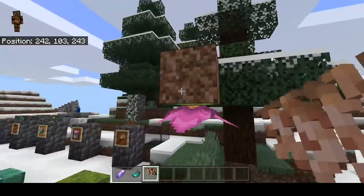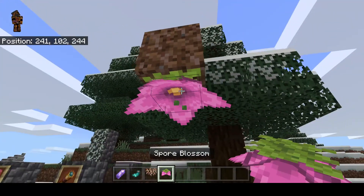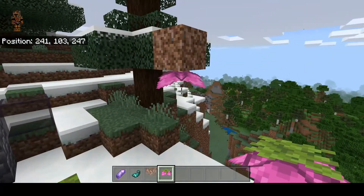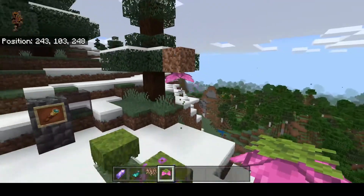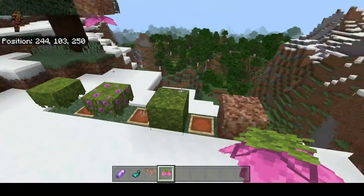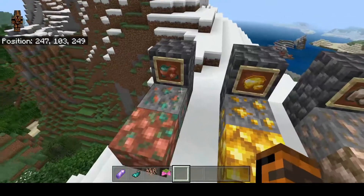This is the spore blossom, and you get these in lush caves. However, as I said, I don't know if lush caves are in the game yet. As far as I know, you can't obtain these right now in 1.17 — so you can't get the spore blossom at this time.